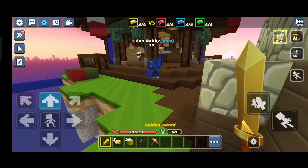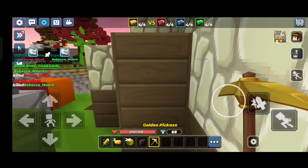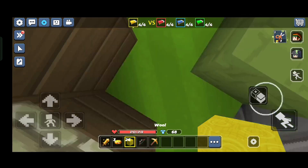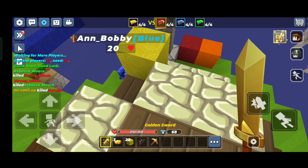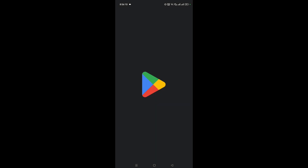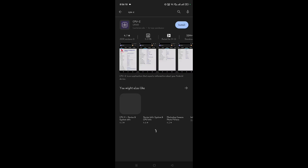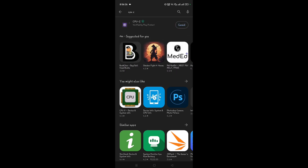To get unlimited G-cubes in Bed Wars, you have to check your settings first to see if your mobile is capable of running the APK. Before going to settings, remember you must watch the full video to get the link. Now let's move to the Play Store — we have to download an app named CPU-Z. Search for CPU-Z and the top result will have a specific icon. Install that app.